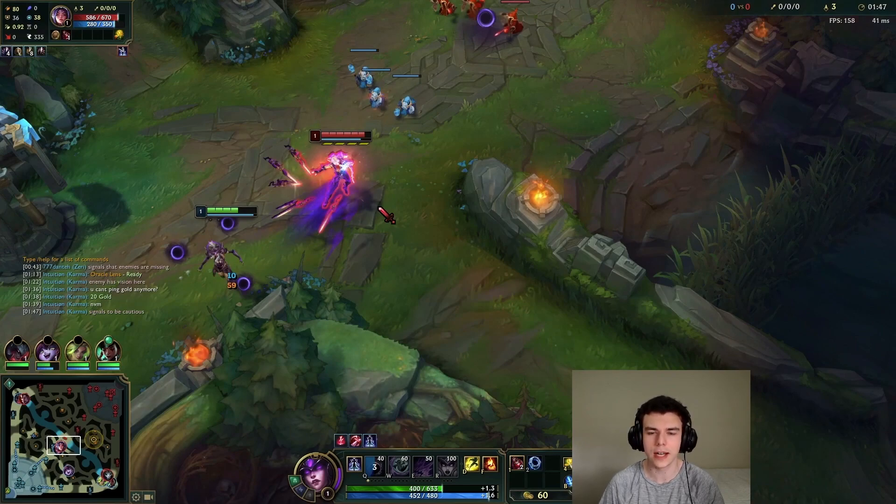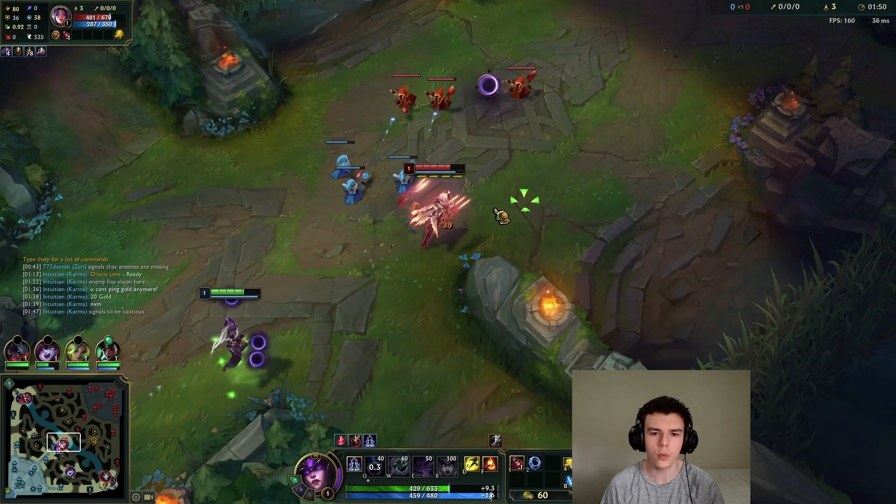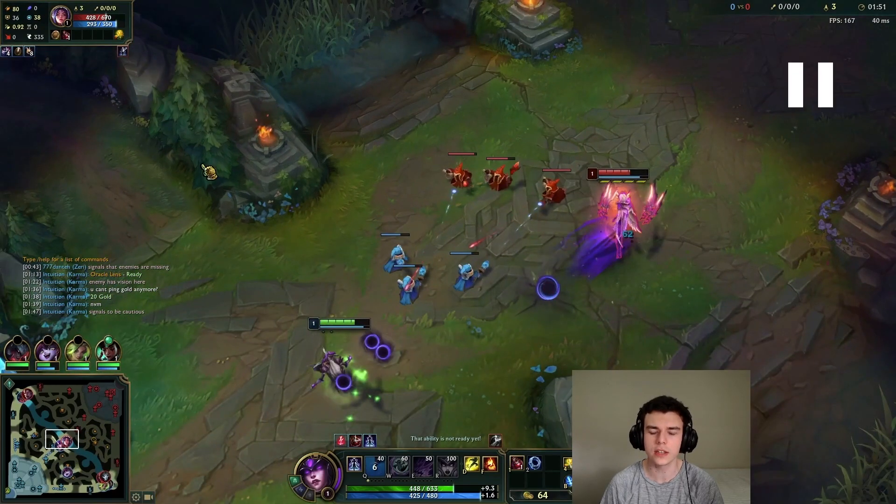In this example, Irelia Q's onto me. If I just did nothing here and completely walked away, the trade would be very bad. But she's kind of run out of space to chase me down — she has to go back to her wave and she's also taking damage from my creeps. On the way out I can actually just kite her, get a couple autos and get a Q on her, so suddenly the trade's actually pretty good. That's another reason why the wave being in this position is really useful — if you try to do this far up in the lane she'll just chase you the whole way down and you'll die.